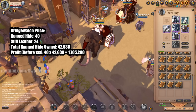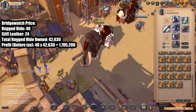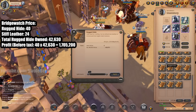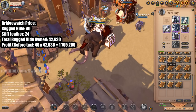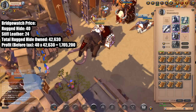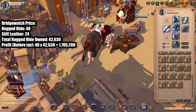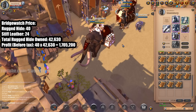I checked the Bridge Watch prices. Rugged hide on 999 stacks to buy orders would sell at 40. Stiff leather - what the hide refines into - only sells for 24, which is a loss, though you do get more volume back. So we're heading to Martlock right now, timer started at one minute into the video.